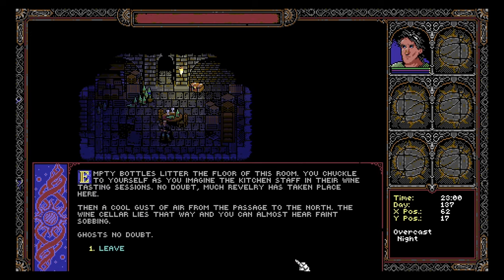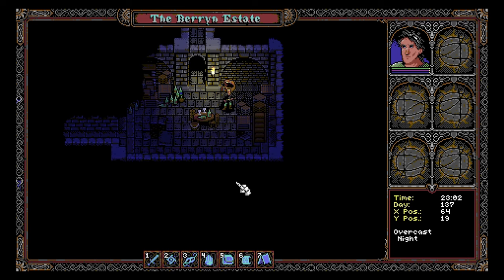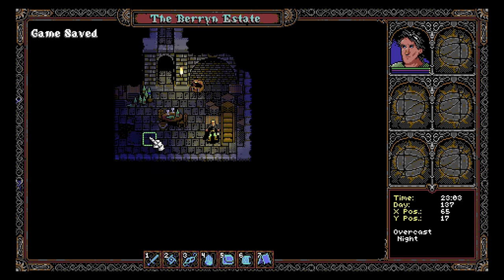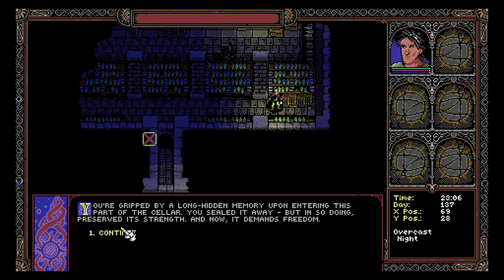Empty bottles litter the floor. You chuckle imagining the kitchen staff's wine-tasting sessions — no doubt much revelry has taken place here. Then a cool gust of air from the passage to the north — the wine cellar lies that way, and you can almost hear faint sobbing. We've got a chest with a lantern. I guess all of our stuff is gone — did we lose everything? Look at all this wine. You're gripped by a long-hidden memory upon entering this part of the cellar. You sealed it away, but in so doing preserved its strength, and now it demands freedom.